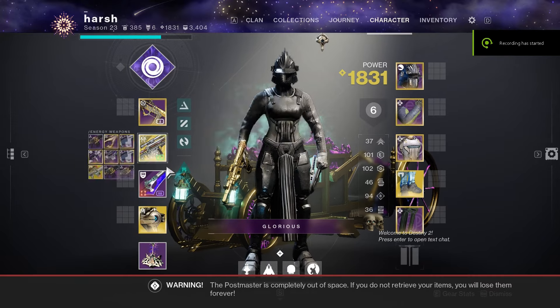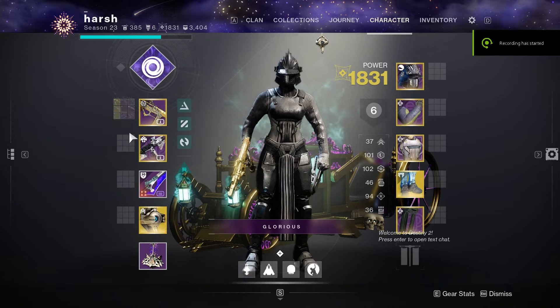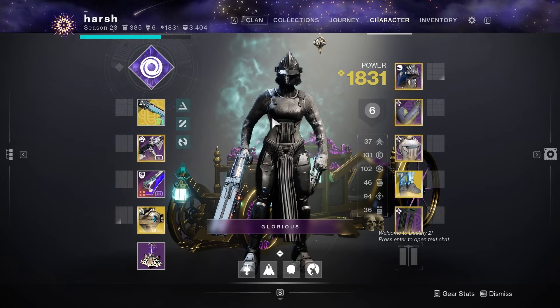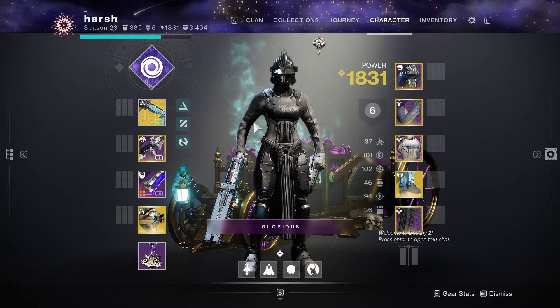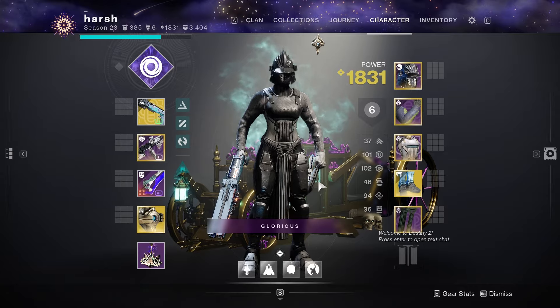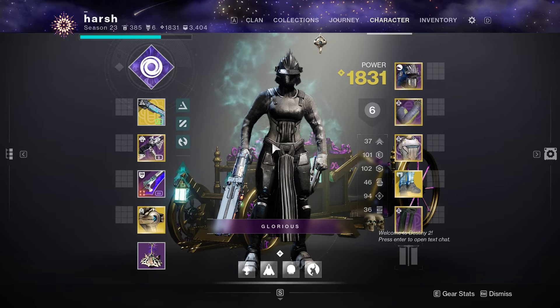What is going on guys, in today's video we're going to be talking about something very important in Destiny — the Conditional Finality. We all know it is a meta shotgun in PvP, and it is very good for stunning champions in PvE. All around, it can be used in both PvE and PvP.